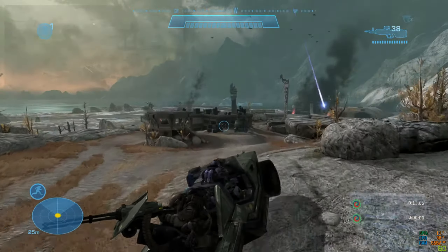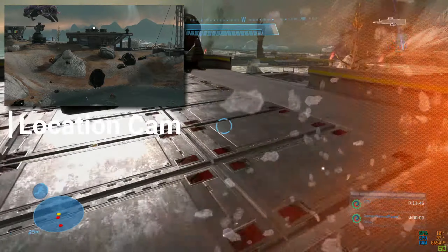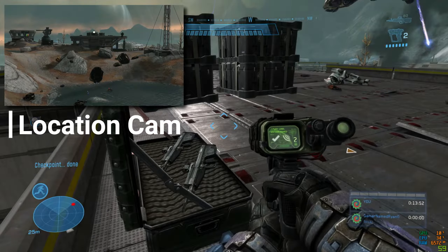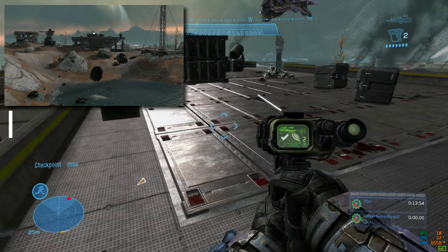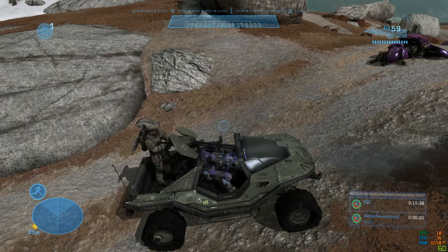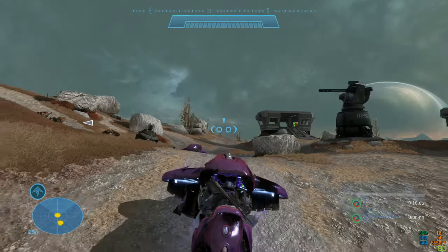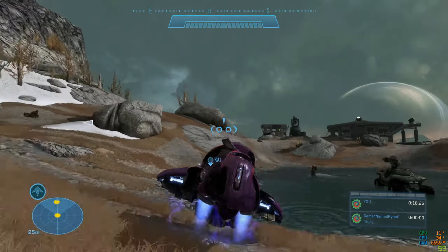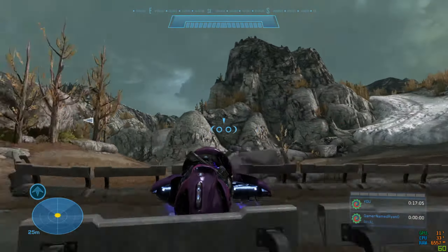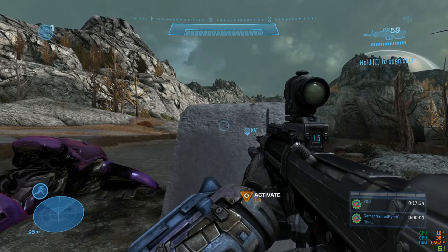I jumped back in the Warthog to the second location, then jumped out and walked to the top, somehow managing to assassinate an elite. I had to time pressing the action button just right to activate the AA guns. At some point the AA gun got stuck, so I jumped out and used a ghost — since I can use movement keys in any direction — and drove back inside the base. I had no problem with the door switch.